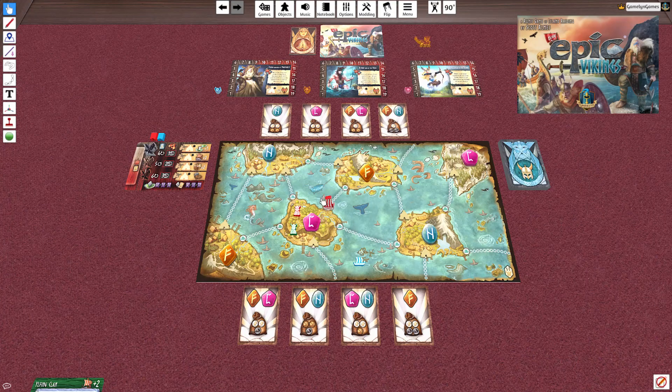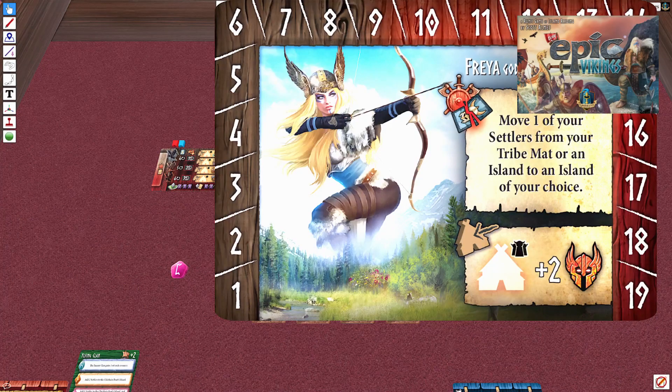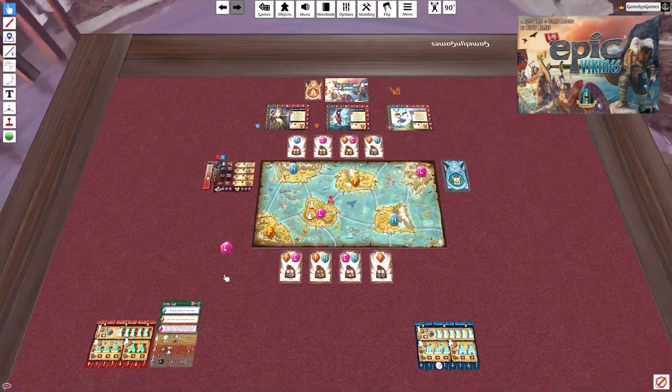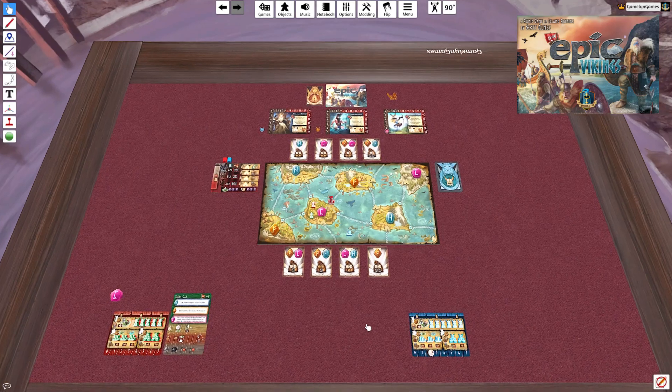Once the island is determined, you can place the boat on any non-village dock. Then place two settlers on that island so they naturally control it. They take the sea rune right off the bat, and Freya — the god associated with the sea rune in this game — gets her fury increased by one. Now you're ready to rock and roll, starting with the draft.